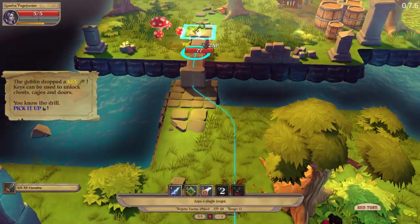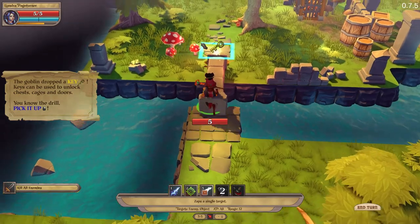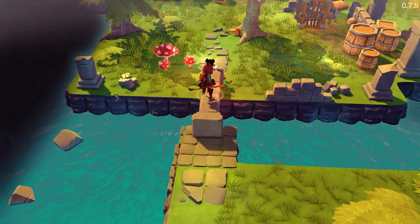A key! Let's pick up the key. You can use it to unlock chests and doors.